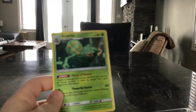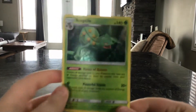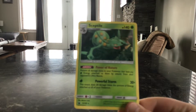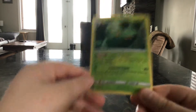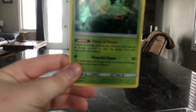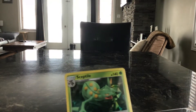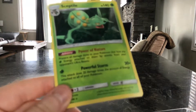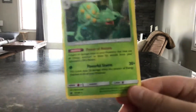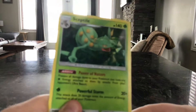Alright, so it has 140 health. My camera's not the best. It says Powerful Storm, and it has 140 health. I got the Sceptile card.